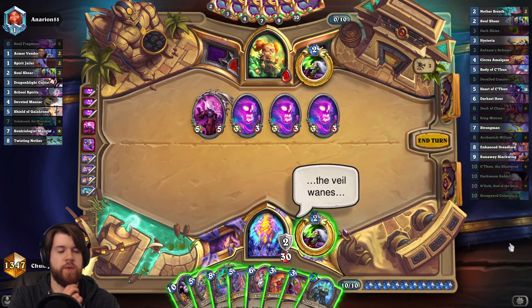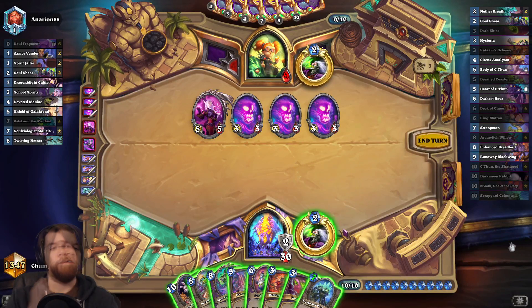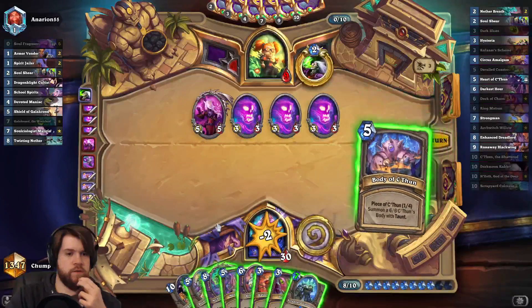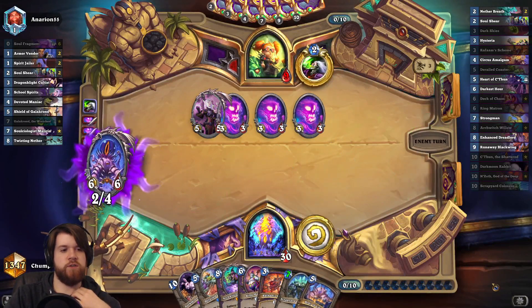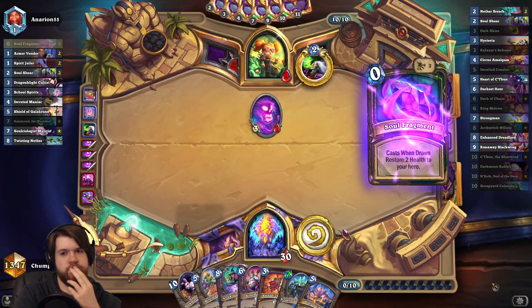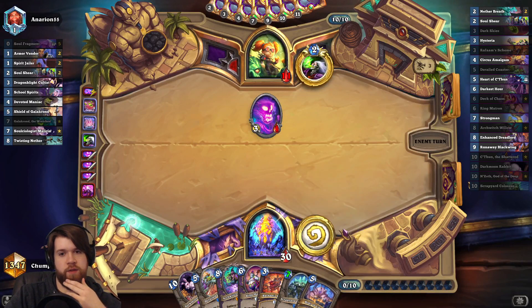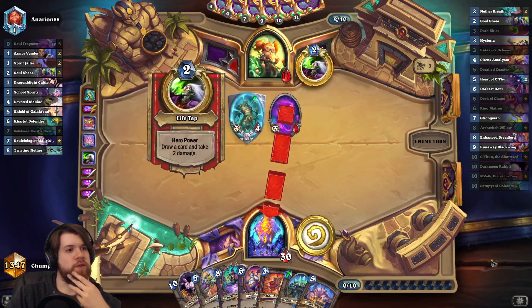I could still just play the Rabbit here. The Rabbit's pretty good on the Yasharaj turn, perhaps. Let's tap and then shoot this and play Dark Skies — I believe he ends the turn with a 3-1 here, but a 3-1's not that big of a deal. I have played two of my C'Thun pieces already. So with this body in hand, there's only the heart left in my deck. As long as that doesn't get milled, I'm feeling pretty good about this game.